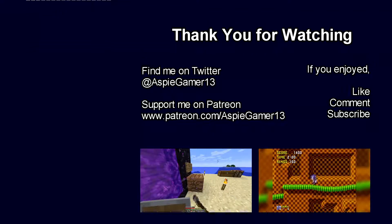Four books: unbreaking three, mending, fortune, and efficiency — four diamonds. No matter what, it's cheaper to get the tools pre-crafted than to spend extra diamonds crafting the tool yourself. But since I already have a pickaxe, I'll just get the four required books and combine them myself. Once I get more diamonds I'll do some major shopping, probably needing to come back here to fully enchant my stuff.